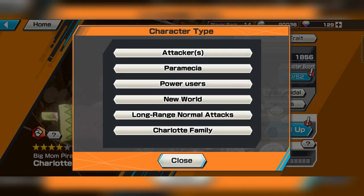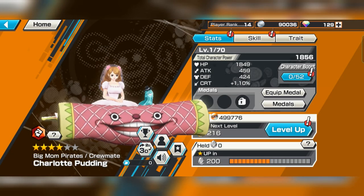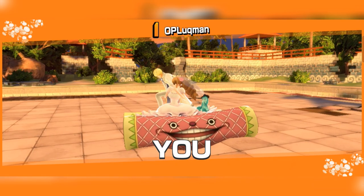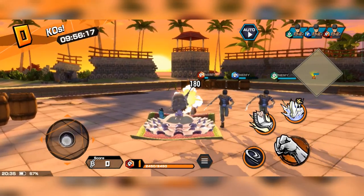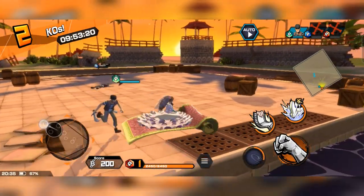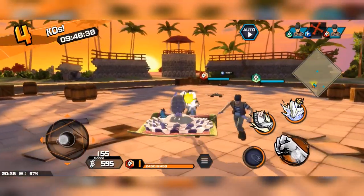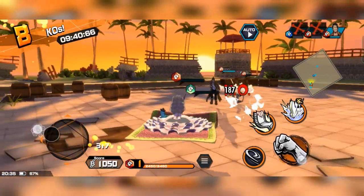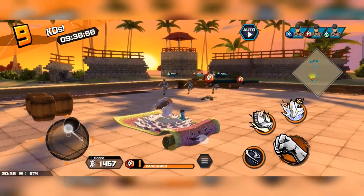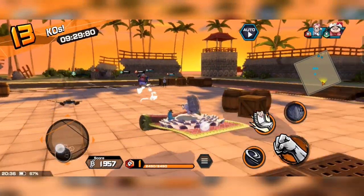I'm down to 129 gems. She's an attacker — Perona, of course. Powering. Resist New World. Charlotte family — okay, this is something new, Charlotte family. Let's give it a try. Normal attack — cool, pretty quick, pretty cute. The range is pretty good. How mobile. Okay, pretty nice. Second skill.